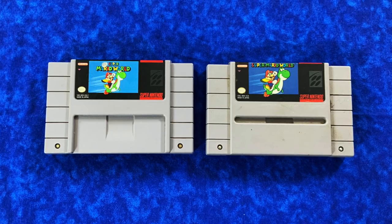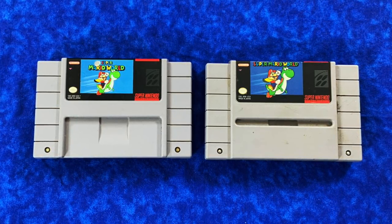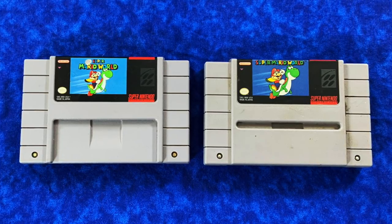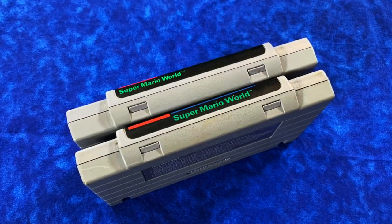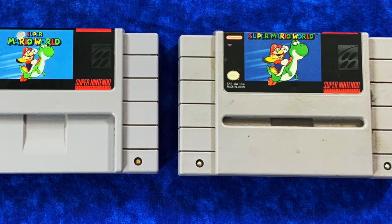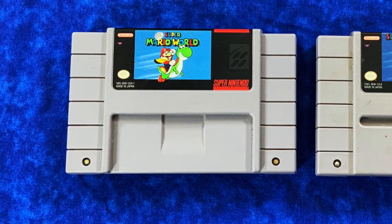Going through my collection, I was kind of surprised to see that there are actually multiple variants of Super Mario World. Notice that the one on the left has 'Super' on its own line as opposed to the one on the right, which has 'Super Mario World' all ran together. The spines are a little bit different as well, and they have different serial numbers. The one on the right is actually the first release, and the one on the left is the second release — you can tell because it has a dash one in the serial number.